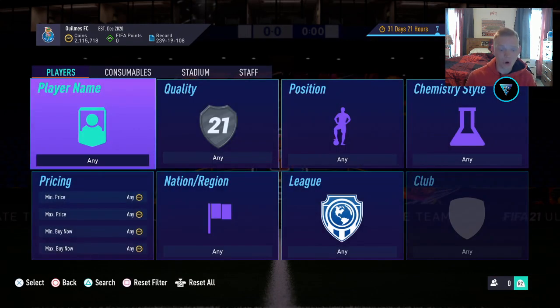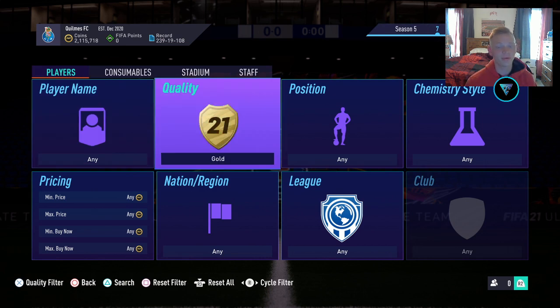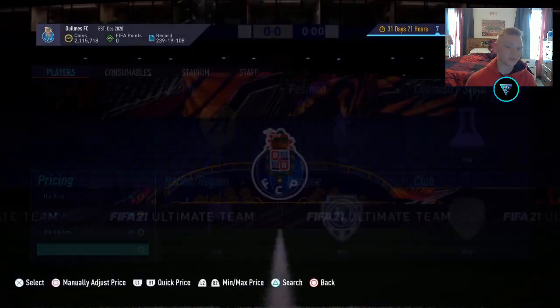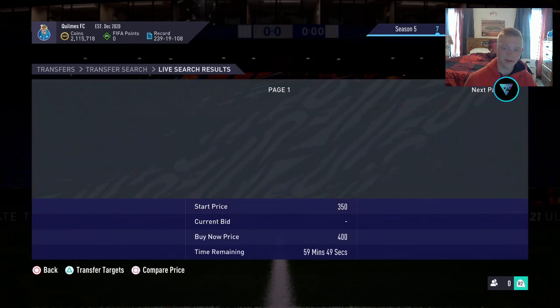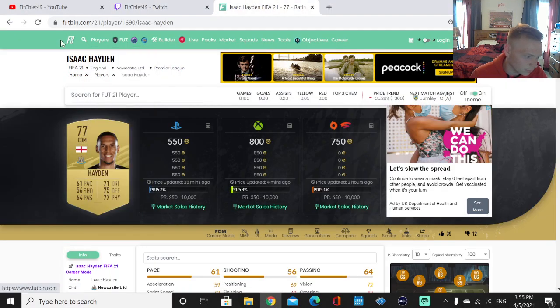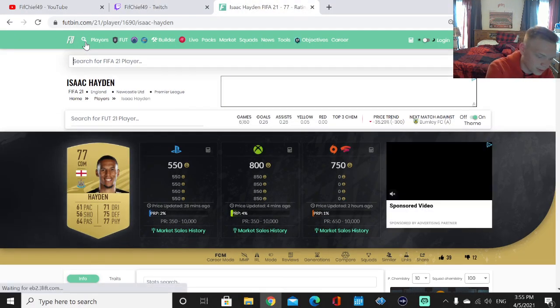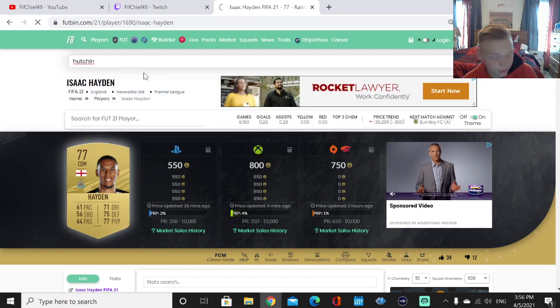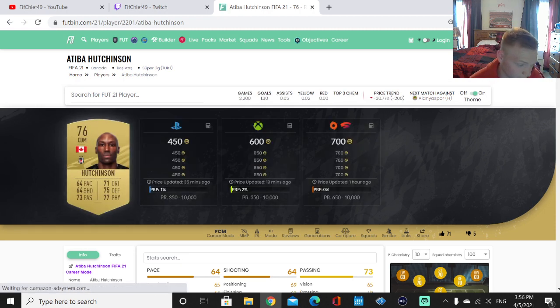So what I want to show you is a no-risk, guaranteed way to make coins off of this. Basically what you're going to want to do is go to quality gold. The simplest way to do this is just come in here, quality gold, max buy now 400 — look at all these players here, tons and tons of players literally just sitting here for 400 coins. Hutchinson right here. Let's go take a look at him on Futbin.